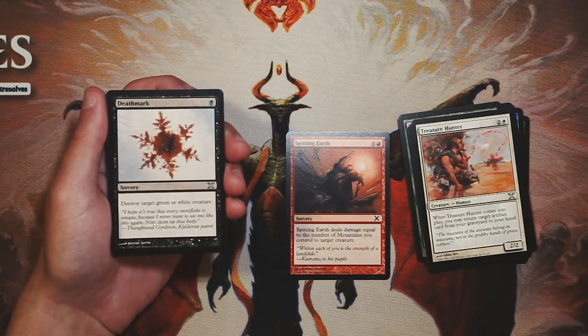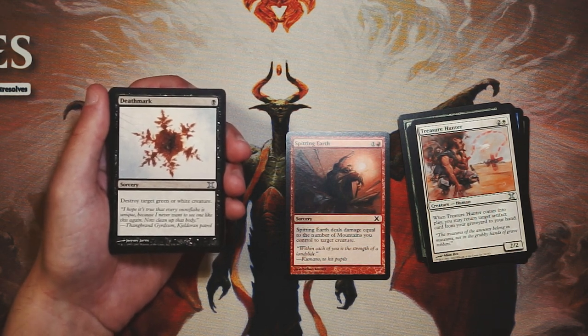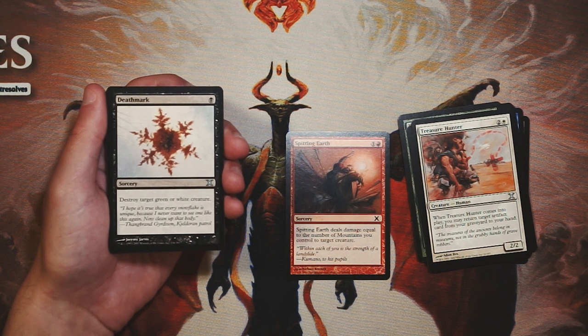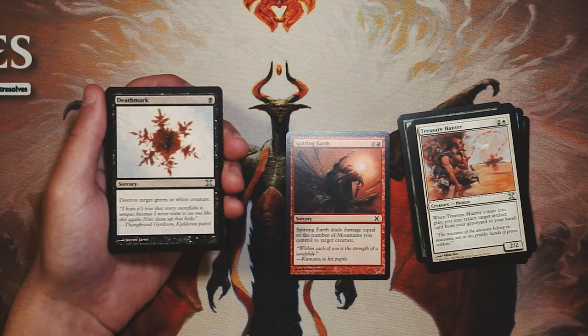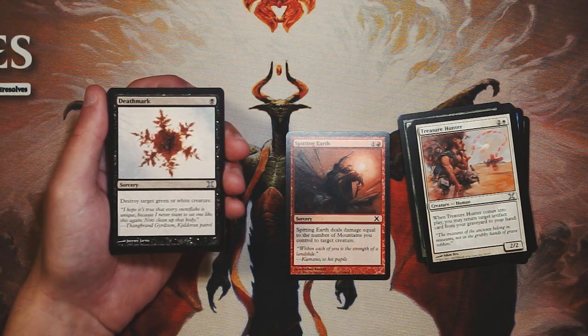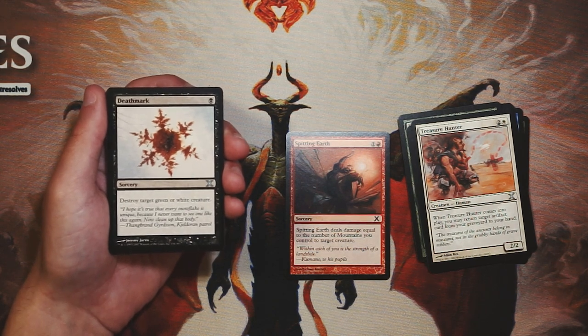Deathmark is a sorcery for one black that simply destroys target green or white creature. It's a very powerful sideboard card for sure, but it is a sideboard card — you're not always going to face a green or white deck, and when you don't, this is completely dead. You never want to main deck cards this focused because you can't reliably play them. If I end up in black later in the pack, I'd 100% pick this up for the sideboard, but right now it's not what I'm looking for.